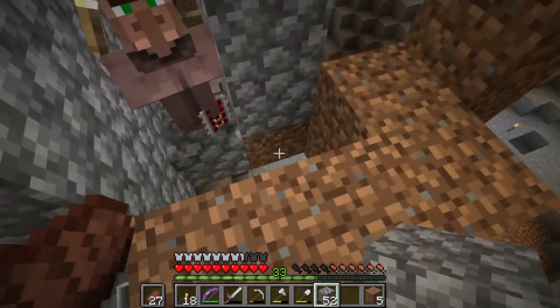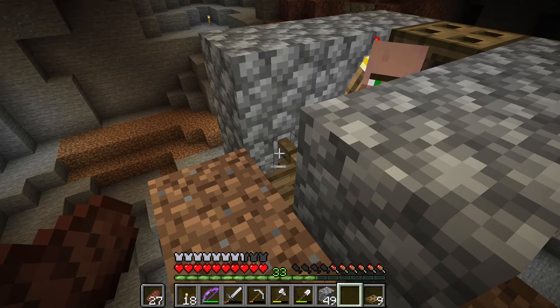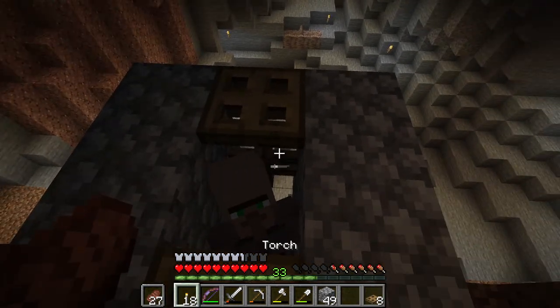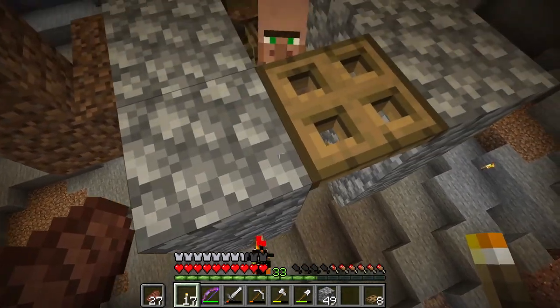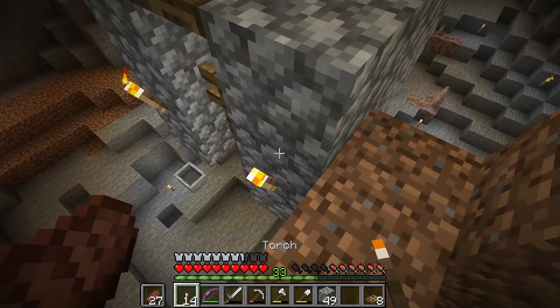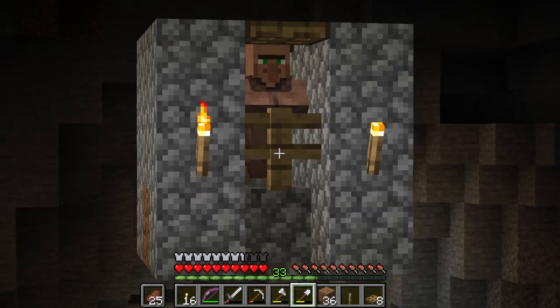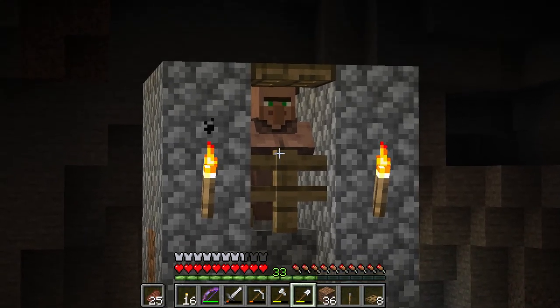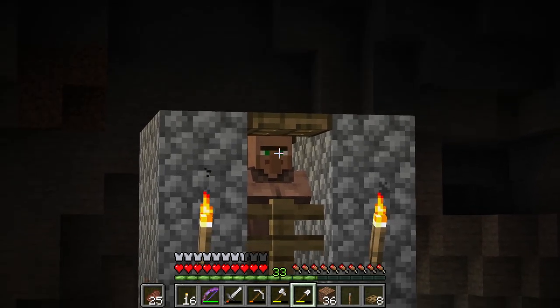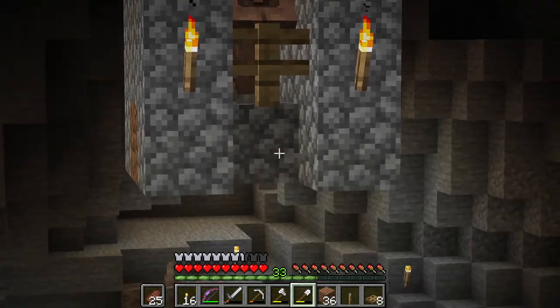Now we'll finish by placing two more columns of blocks to either side, a fence in the middle, and another trap door up top. I'm going to put torches on either side one block, two blocks down. We'll call this guy our hungry villager. The farmer villagers are trying to toss food to the hungry villager but we've blocked him off with fence posts and trap doors so the food will fall into the space below.